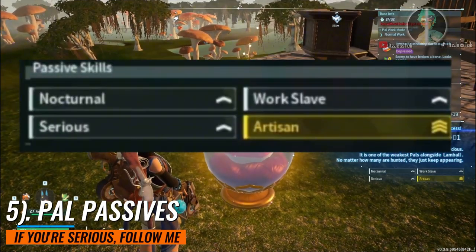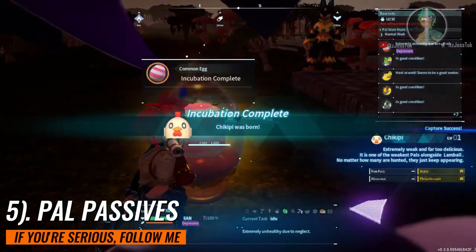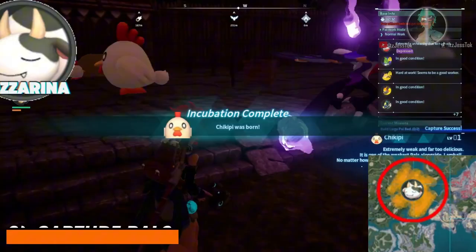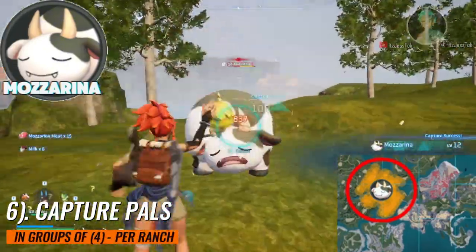Now, when it comes to pal passives, I recommend getting those four: Nocturnal, Work Slave, Serious, and Artisan. Wiping Lucky — Lucky is no longer the best in terms of work speed. And because work speed affects grazing, you get the idea.